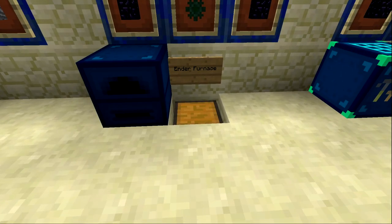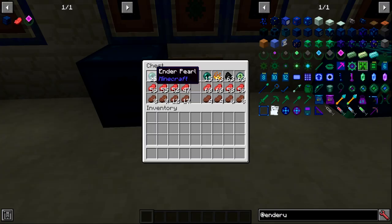In slow mode, one ender pearl as fuel will smelt eight items, one coal will smelt 12 items, one eye of ender will smelt 17 items, and one blaze powder will give nine items. Ender pearls, blaze powder, and eyes of ender can all be used as fuel inside the ender furnace.